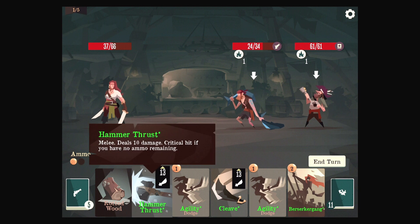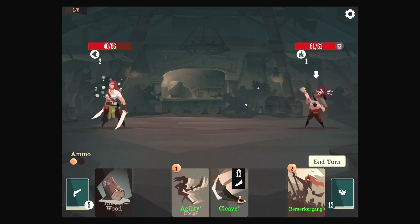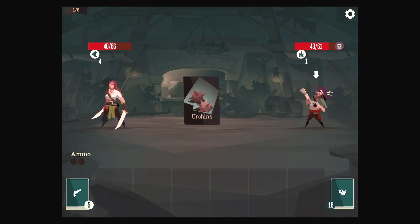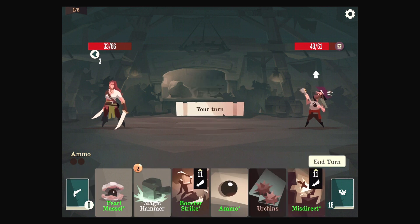Hammer Thrust — we want to make sure we have no ammo first. And then bam, we did it. More agility? Why not? I guess that guy's going to debuff me anyway. You can dodge the urchins? No, you can't. Tried.